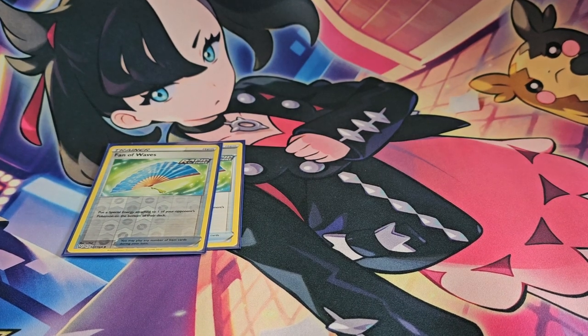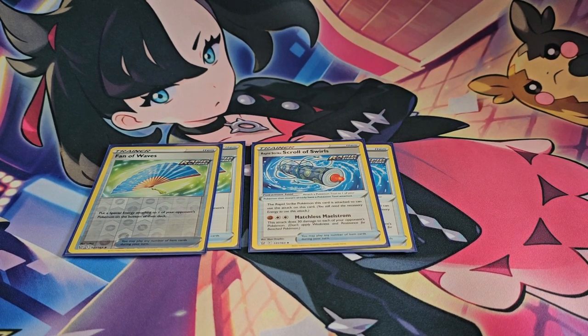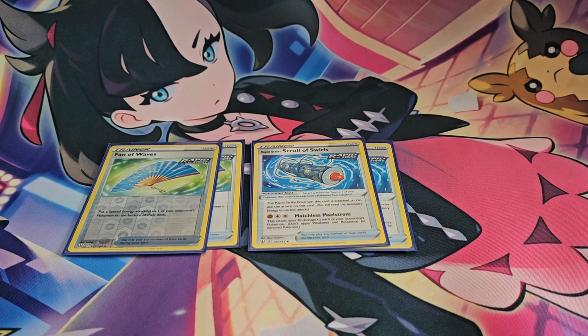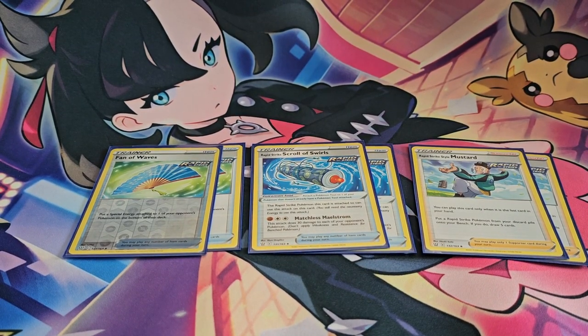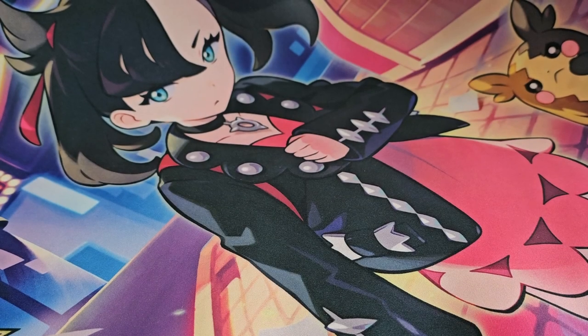Continuing with Rapid Strike support — we're playing two copies of Phantom Waves. Special energies are occurring a lot more these days, so two might even be a little too few, but this card is searchable via Octillery which makes it much better. We're also playing two copies of Rapid Strike Scroll of Swirls, a really nice card that lets you deal additional damage to everything at once and hit essentially every target. There's also one more supporter I grouped here because it's searchable: Rapid Strike Style Mustard, which essentially lets you replenish yourself.